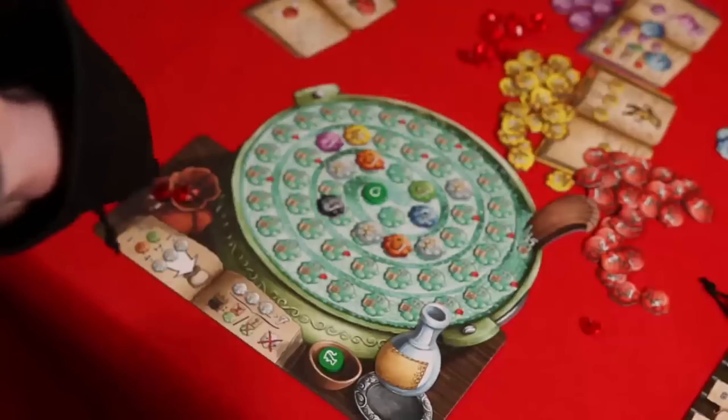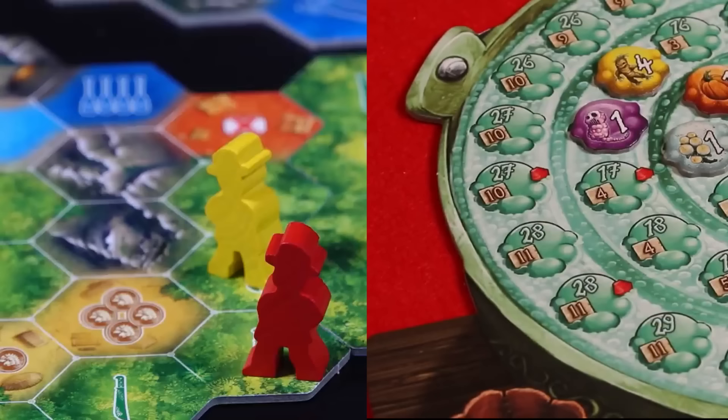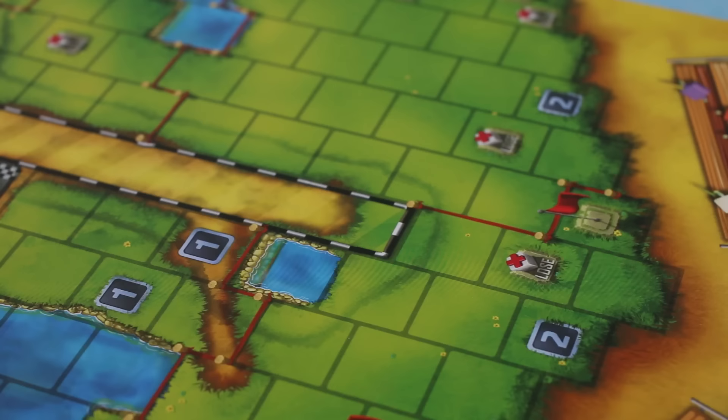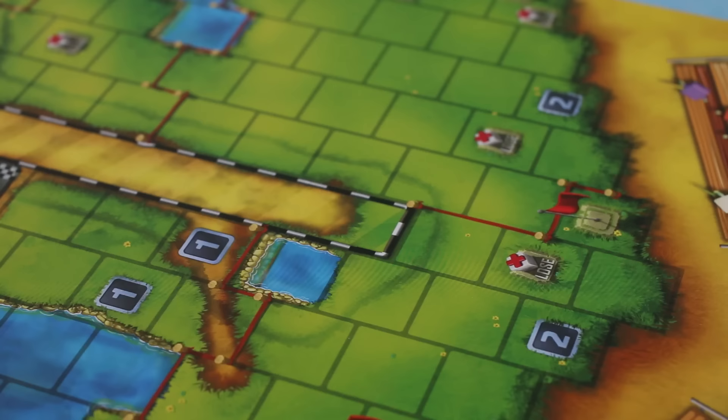The real question is: should you buy this game, when for a bit of luck and a dash more money you can get the two games that share its DNA instead? The Quest for El Dorado is a race game with a deck-building core, and Quacks of Quedlinburg is a push-your-luck extravaganza — both absolute classics. If you want something replayable, consistent and solid, get El Dorado. If you want something more bombastic, ridiculous and party-like, go for Quacks of Quedlinburg. If you want something that sits in the middle, potentially infinitely replayable, really strange and a little bit fruity, then Cubitos is the box for you.